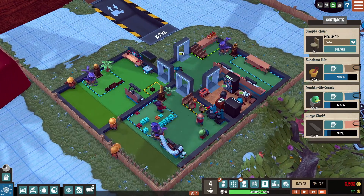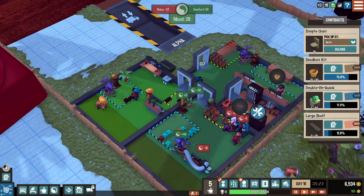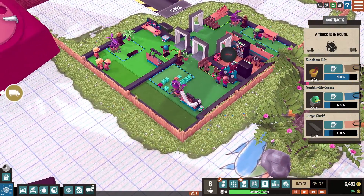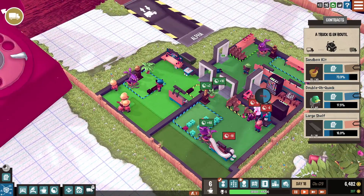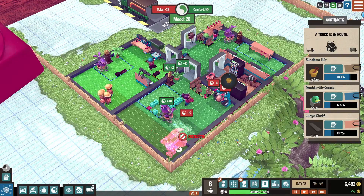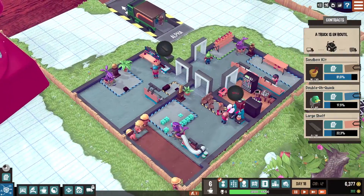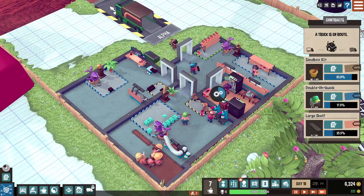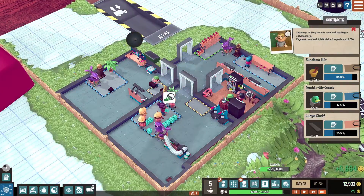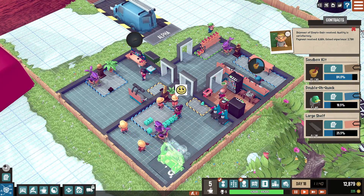I'm gonna expand these rooms up a bit — six grand. Where'd all my money go? Oh — deliver these chairs. It's the rooms, I just expanded rooms that's what I did. That's not constructed yet — hard to tell with this mode. If I turn that off you can see it better. Get that spot — thank you. Really hard to find good work around here.